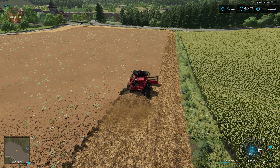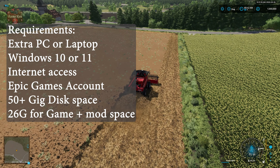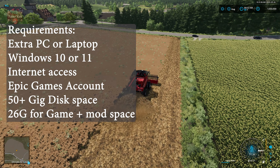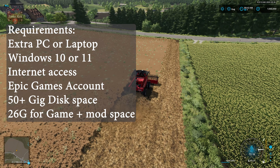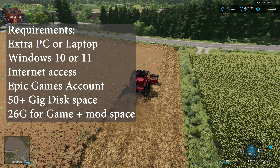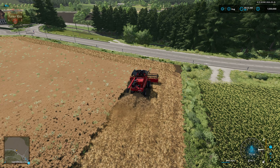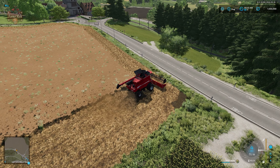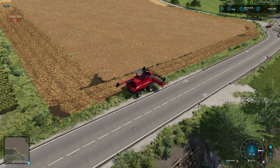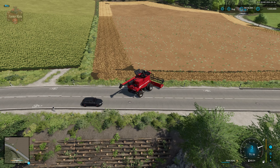What resources do you need? You're going to need an extra computer at the house — or anywhere you can connect to from the internet. That extra computer can pretty much be a potato, because it doesn't take a lot to run a dedicated server for Farming Simulator 22. You need to be running Windows 10 or 11, be able to install the Epic Launcher, and have enough disk space to install the game and store your mods. For this demonstration, I'm using a little mini PC with a 5000-series AMD processor, 16 gigs of RAM, and about 128 gigs of disk space.